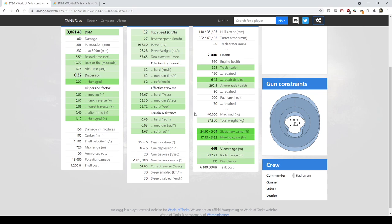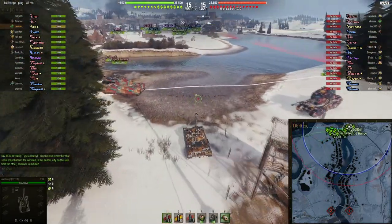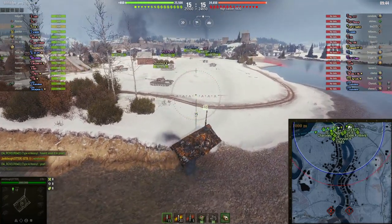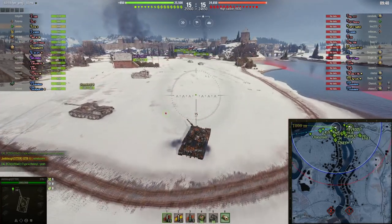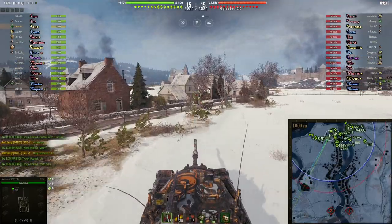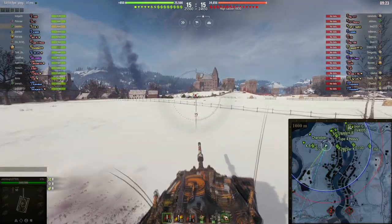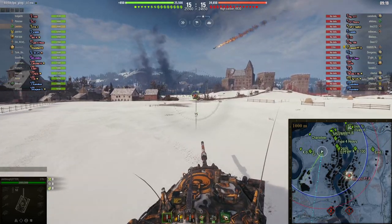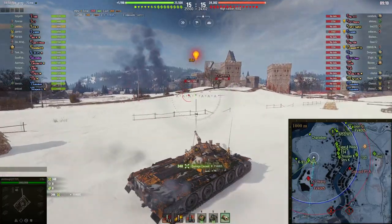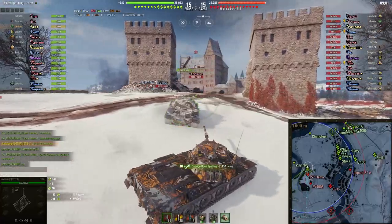Let's get right into the replay. We're following Jedediah playing his STB-1 on Ruinberg — attack/defense, his team is on defense. Jedediah is running vents, rammer, and improved aiming, and also running food, so he's got a very good crew. You could make a case for not having v-stab and you can see how tight the aiming reticle stays. Jedediah is going to take a position on the one-two-three line and try to find a ridge or hillside to work from.